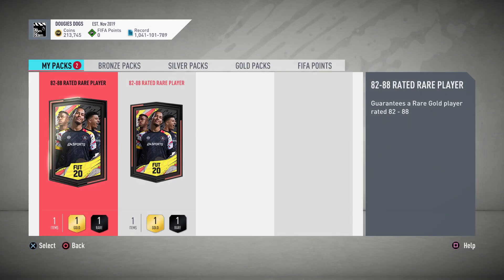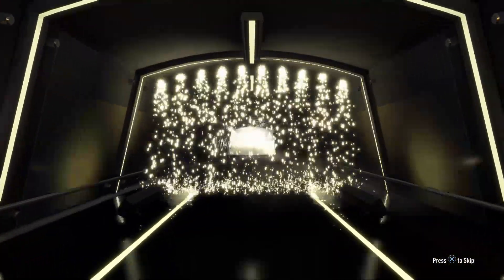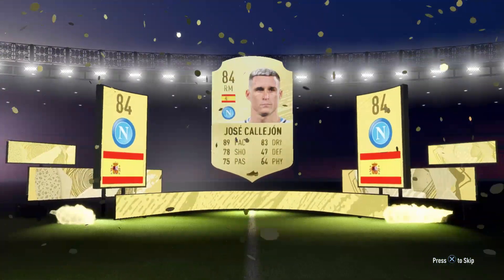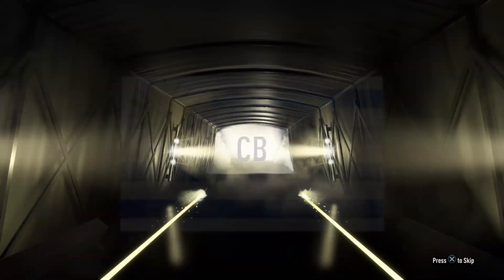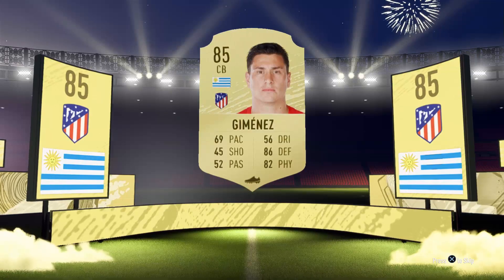Two more packs — oh, looks decent! First board slash — okay yeah, it's a board, we'll take it. Spanish right mid, Suso — 84, not bad, we'll take it. He had a good performance last time in Champions League. Last pack — 82 to 88s, let's go! Oh, looks decent again, another board — we'll take it. Yedlin — that was actually a really sick card a few months ago before he got transferred.